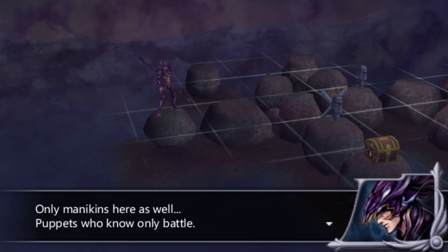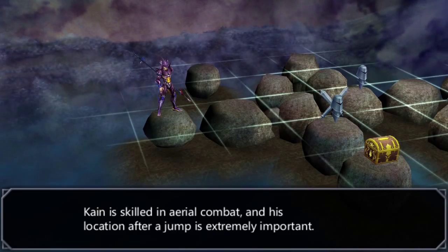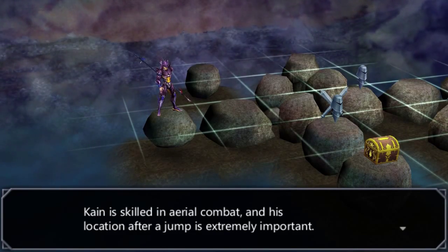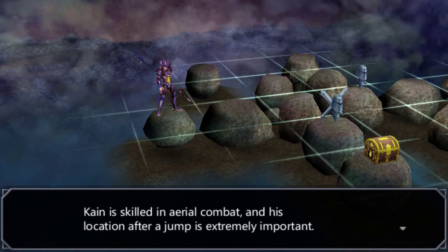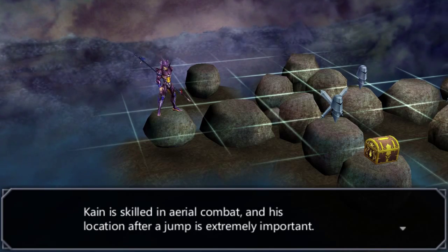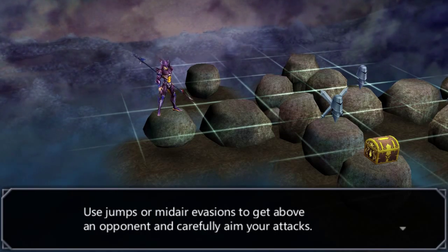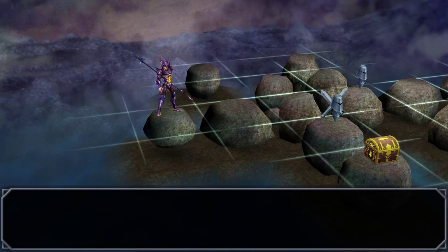Alright, early mannequins here as well. Puppet, who knows — early battle. That was a short monologue. Kain is skilled in aerial combat. His location after a jump is extremely important. Use jump or mid-air invasion to get above an opponent and carefully aim your attack.